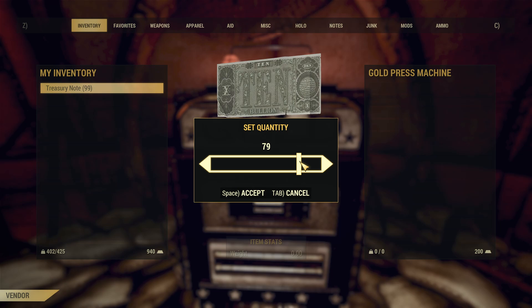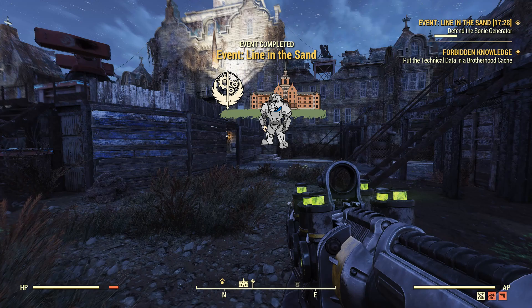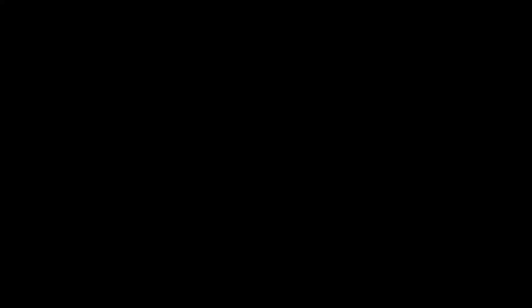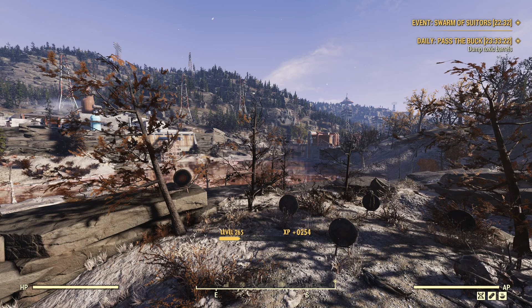Fortunately, you will also earn Treasury Notes from completing public events — the events you receive notifications about when they begin, which appear on the map with an exclamation mark. I would highly recommend doing as many of these public events as you can each day to maximise how many Treasury Notes you earn. It seems you can earn 2 or 3 Treasury Notes per event, meaning completing 7 to 10 public events a day would guarantee the maximum amount of Gold from a vending machine. This would be quite a challenge on its own, but you can combine it with the trio of Wastelander Daily Quests to reduce that total down by a few.